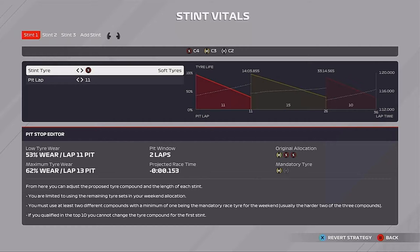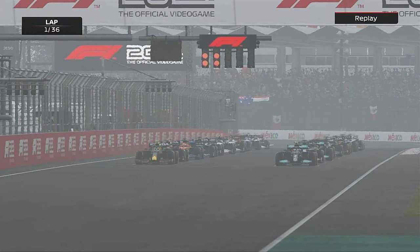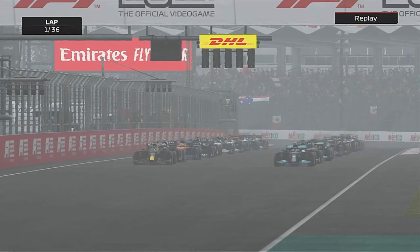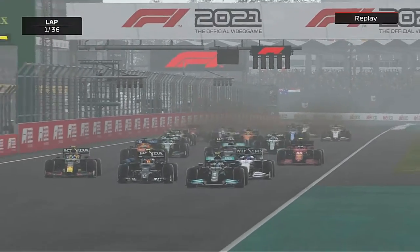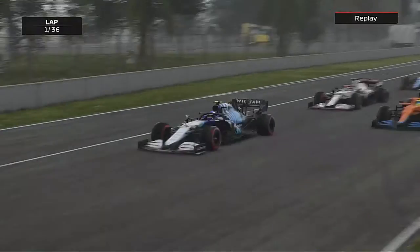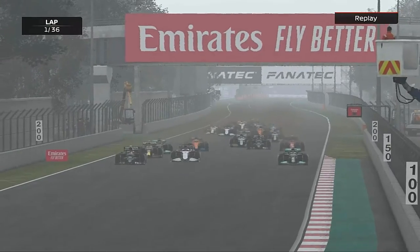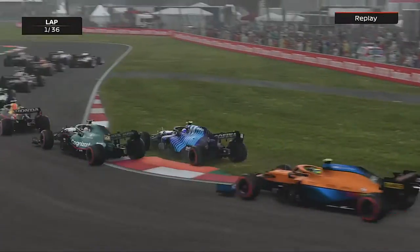We've come up a few positions compared to where we qualified — gained about three positions, George third. Here we go, let's go into the race for the first time in Mexico. It's lights out and away we go. It's a great start by Pierre Gasly, and Bottas and George are side by side. Perez has had a good start at his own home Grand Prix, as we send it straight down the inside into Turn 1.